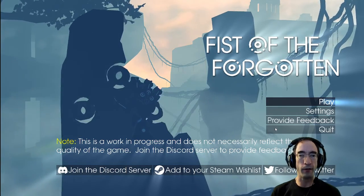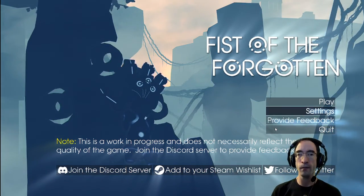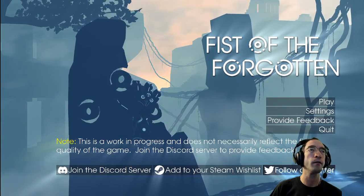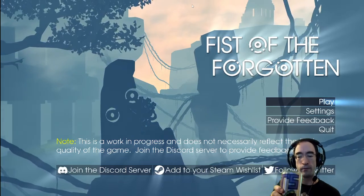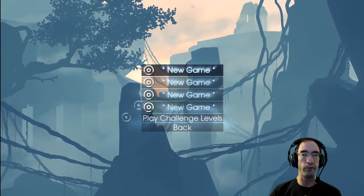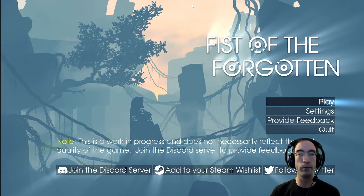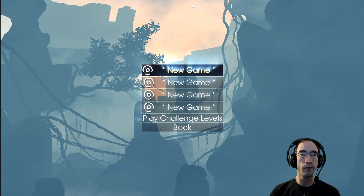On the title screen there's a note that this is a work in progress and does not necessarily reflect the final quality of the game — join the Discord server to provide feedback, with links to Discord, Steam Wishlist, and Twitter. The game has its own Twitter profile called Fist Forgotten, but Jitsbo is also on Twitter and Mastodon.social. The glow effect on text can make it a little harder to read, and the work in progress text is on a very light background in some places — but that text probably won't be there in the final version anyway.